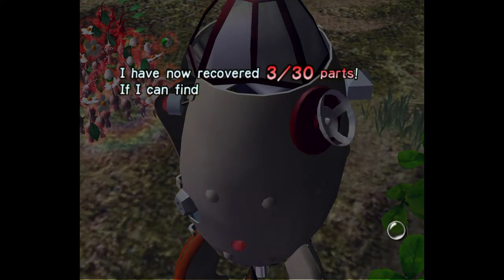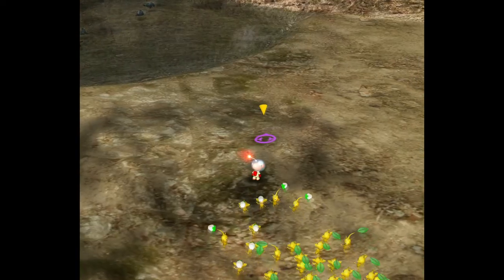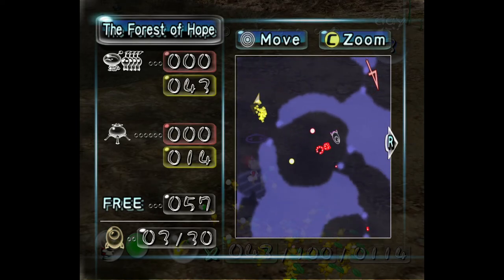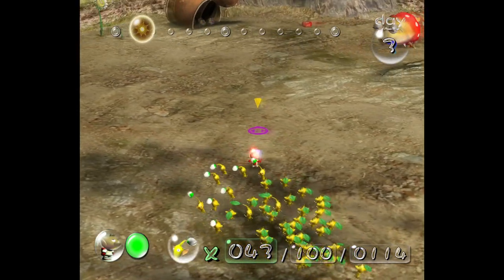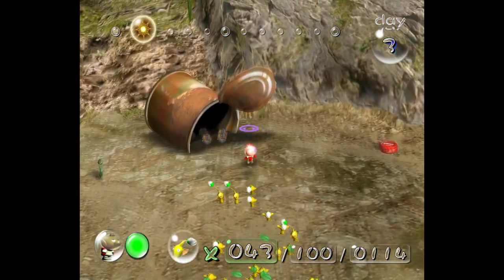I've now recovered 3 out of 30 parts — 10%. So now we have the radar. You can see Pikmin: big yellow bunch there, red bunch, reds on the wall. The stars are parts. Absolutely useful — very, very good for when you're at the end of the day and you need to pick up some stragglers. You can see exactly where they are.